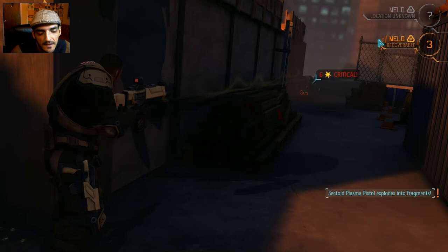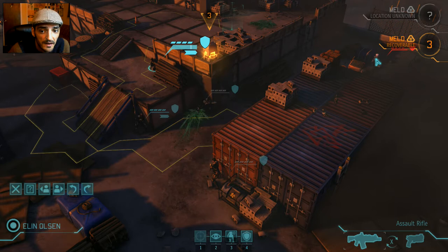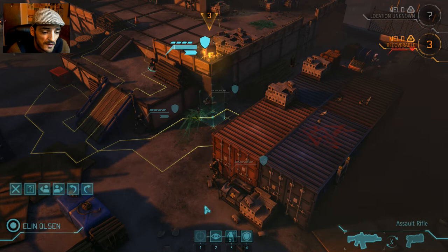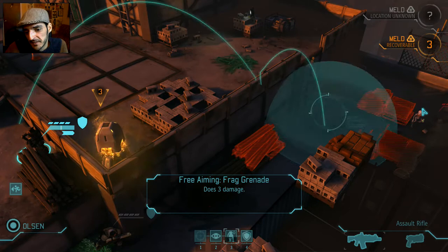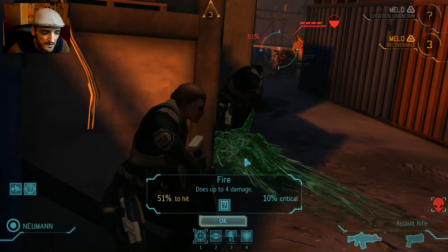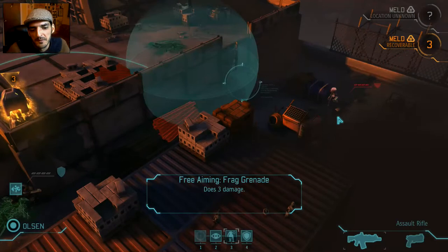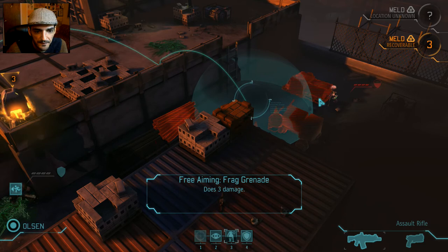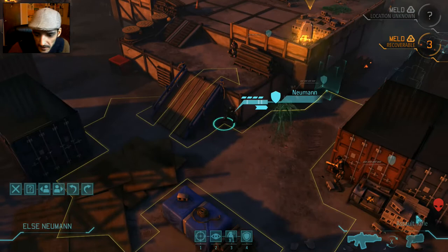Hit! But now we have two soldiers who used their turns and they're exposed. On Impossible with everything clicked, aliens have high aim, so I don't want to risk Jeff — he's great. I'll throw a grenade to remove this alien's cover so Newman will have a better chance. Without cover it'll probably be a 60% shot with 100% critical, which should kill him since he's in the open.